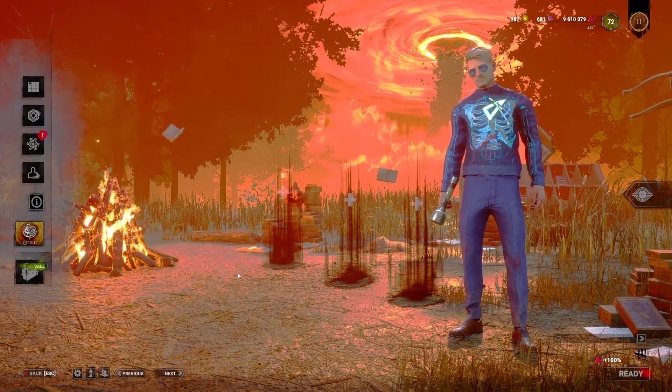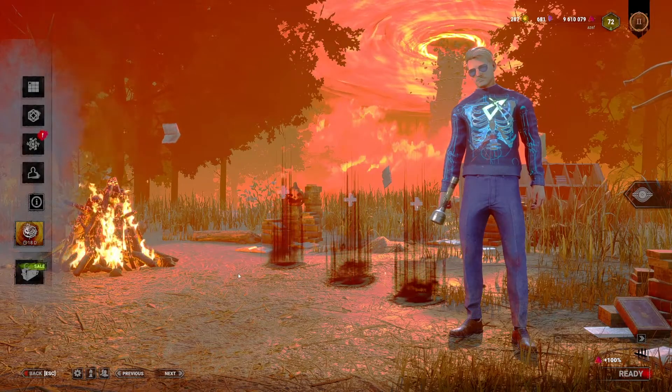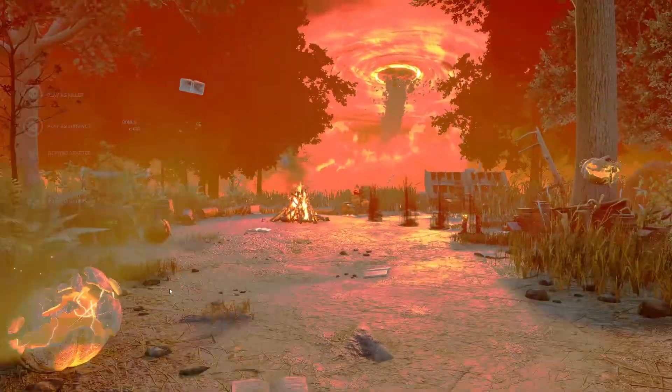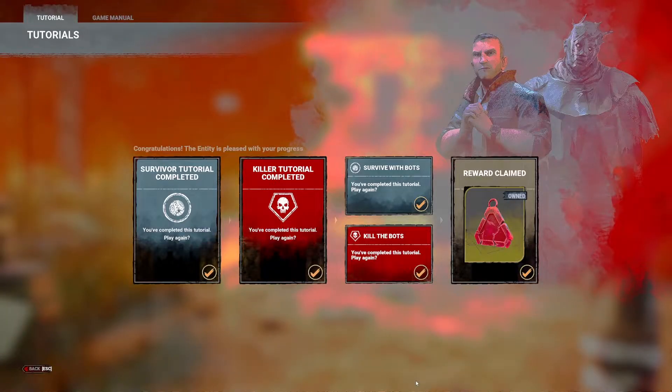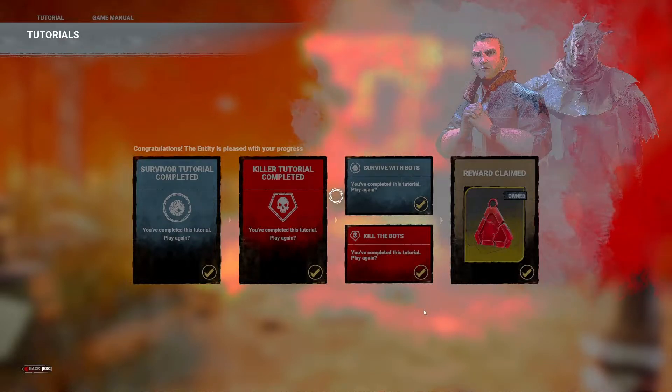There are a couple of methods for doing this. The first would be to get in a custom game with a friend on a dark map — something like the Gideon Meat Packing Plant is a great example, very dark downstairs. But if you don't have a friend available, there's another super easy way: back out to the main menu and go into the Getting Started section. I'm personally going to pick Survive with Bots — Kill the Bots works just the same, I just prefer to calibrate from a survivor perspective. Kill the Bots gives you the advantage of not having an AI killer chasing you around. And if you've never done any of these, it's free blood points even if you've played for ages.